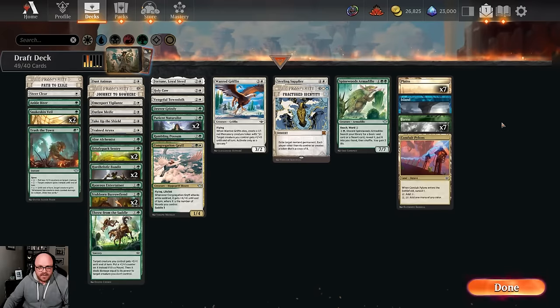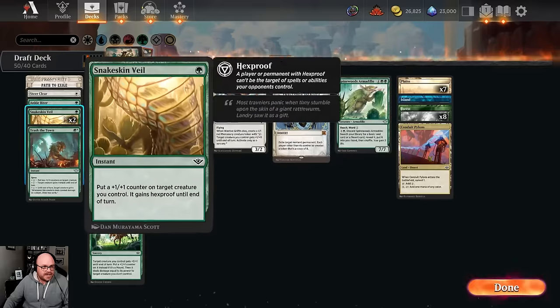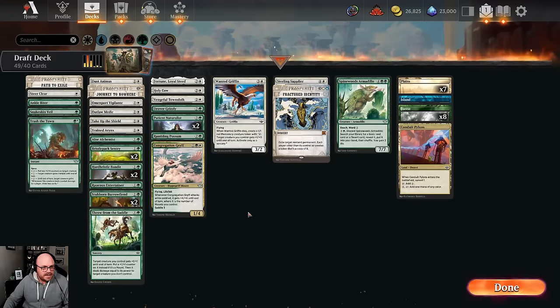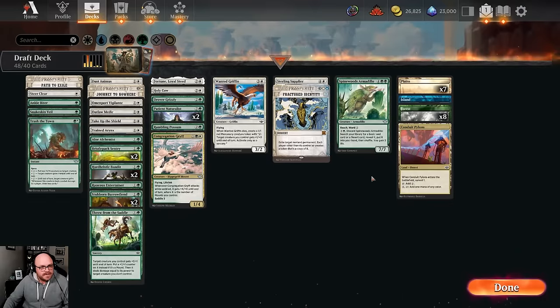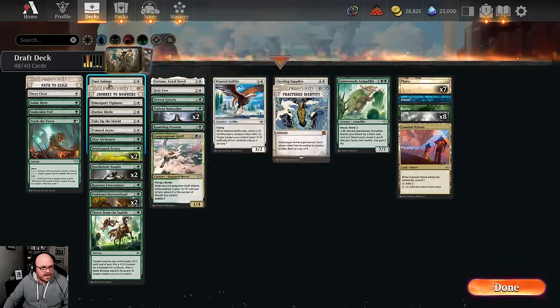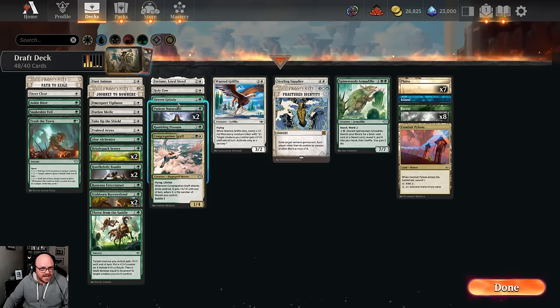We're only going to run one Island, and we probably want more Forests. We probably have more removal than we need, so there's some removal that needs to be trimmed out. I do think we take out one Veil for one Take Up the Shield. The question's whether we run Trash the Town. Vengeful Townsfolk - not really a deck where we'll make good use of it. Wanted Griffins are decent but unexciting flyers that could be on the chopping block. We do have a lot of creatures for Burrow Fiend, which might end up being pretty nice. The Medic's not great in our deck - we have so many two-drops already.